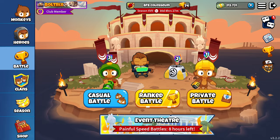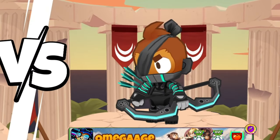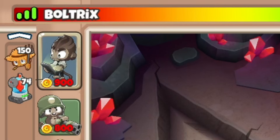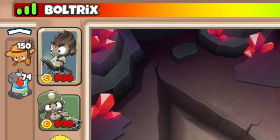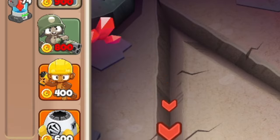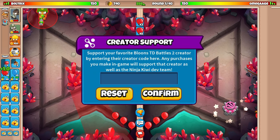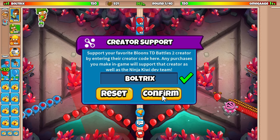It looks like our opponent's gonna be using the best hero in the game - Cyber Quincy. Obviously kidding. We instead are gonna be using my man Benjamin with the strategy: Dartling Gunner and Spike Factory. I know it looks bad but honestly I couldn't think of anything else, so I guess we're just gonna have to work with this.